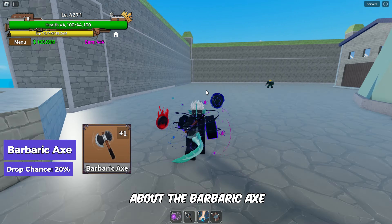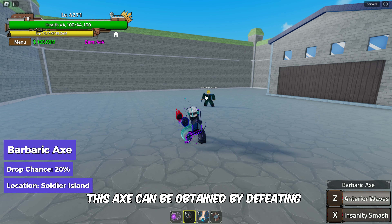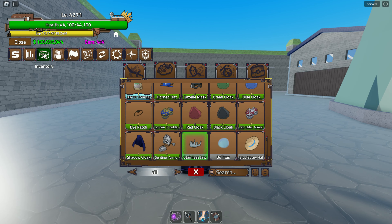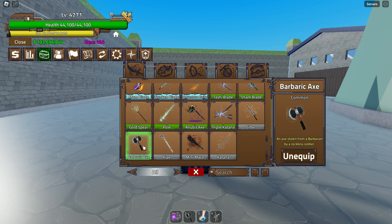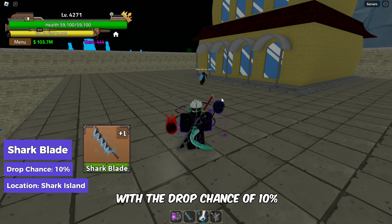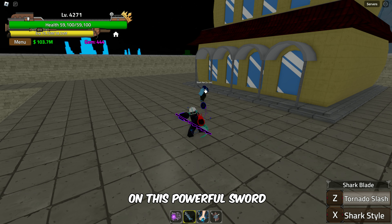Let's talk about the Barbaric Axe. With a drop chance of 20%, this axe can be obtained by defeating Barbaric on Soldier Island. The Shark Blade is up next, with a drop chance of 10%. Defeat Shark Man on Shark Island to get your hands on this powerful sword.